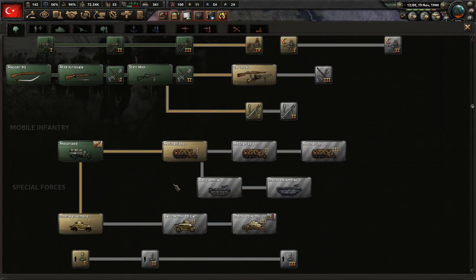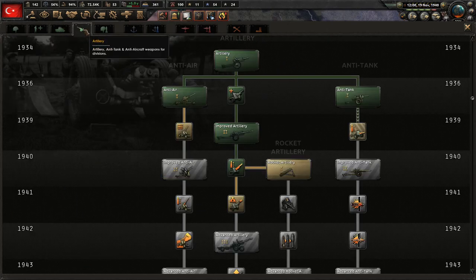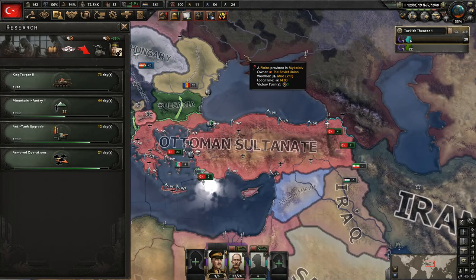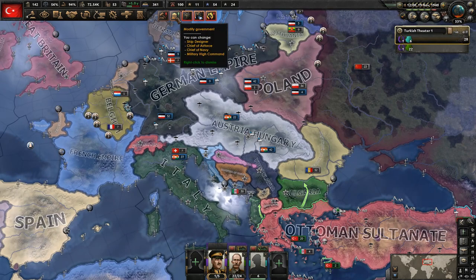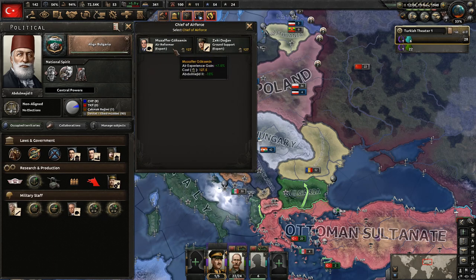We got Support Weapons 3. Let's go ahead and get something else selected — I think we'll knock that out now. We can also fill in another one of our military staff. Let's take a look at the air force ones — we get air experience gain or the air superiority bonus. We'll do that one.